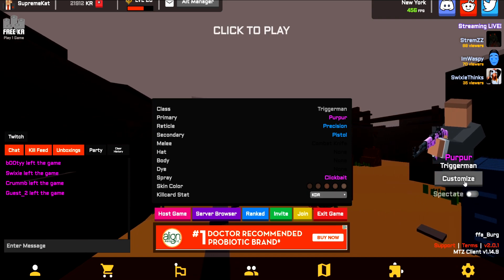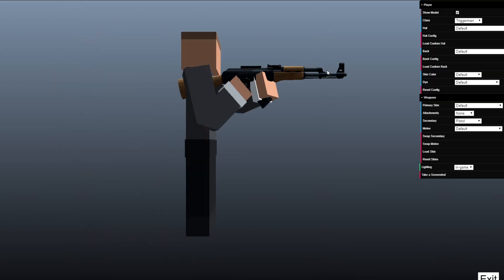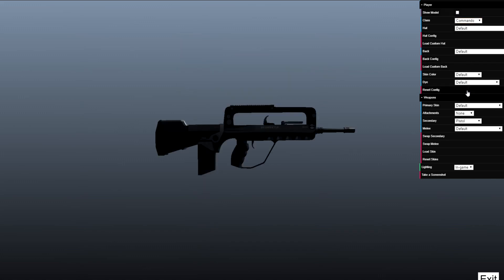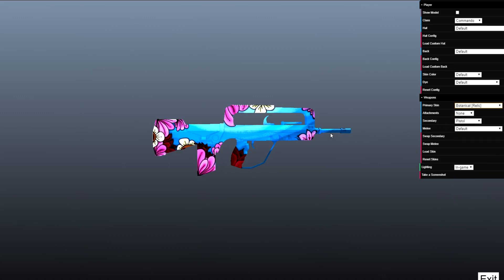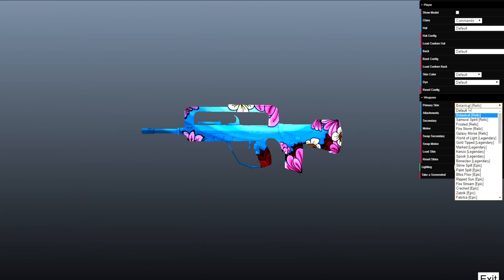One of the biggest things is we got some new skins, so let's hop into the model viewer and see what we got. The one skin I can see right away that I'm super excited about is the Famos skin. I'm not even gonna try to pronounce it, but this skin looks absolutely beautiful — I really like it. Obviously it's a little girly or whatever, but I really like the design overall, it's freaking sick.